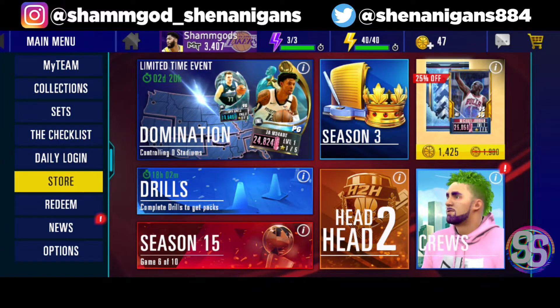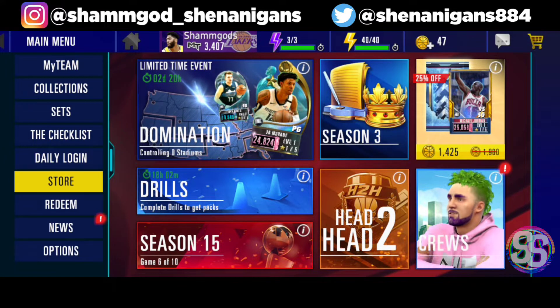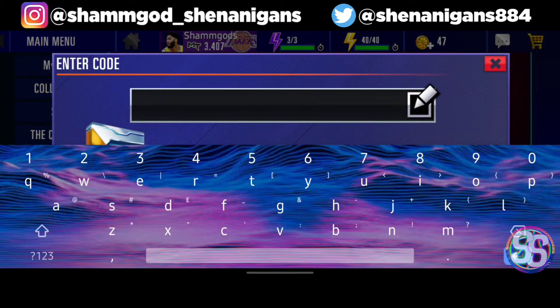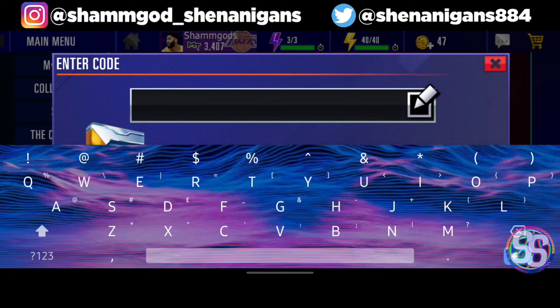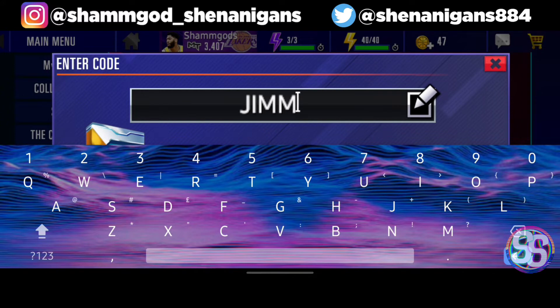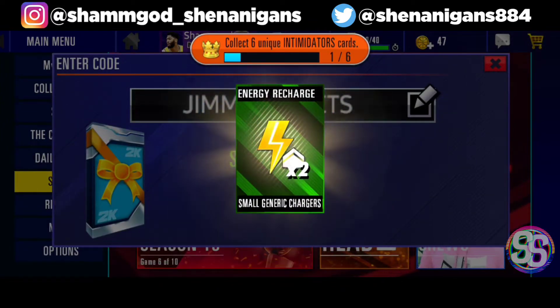Before we hop into the Anthony Davis gameplay, we have a new locker code similar to the Kobe and onyx Anthony Davis ones. Now we are getting a free onyx Intimidators promo Jimmy Butler. Go to redeem and type the code — all caps — JIMMY BUCKETS. Process it and there you go, we get our very own Jimmy Butler.